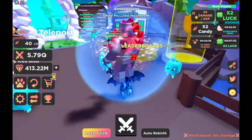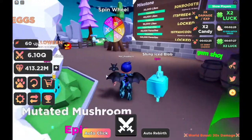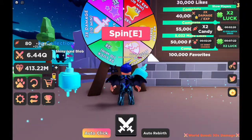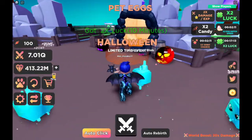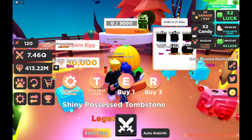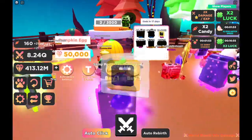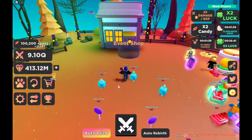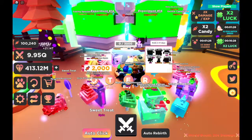Hey guys, welcome back! We are here in Pet Battling Simulator - there's a new Halloween update! We got two turns off for ten minutes, which is a limited time event. Pumpkins are probably the first one. Let's open up some of these and see if we can get any better ones. Oh yeah, these are fast candy! Look at the event shop!